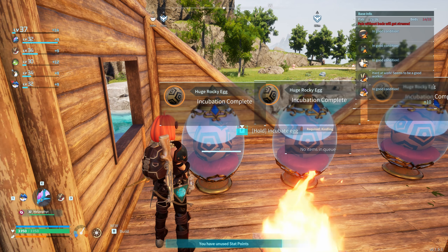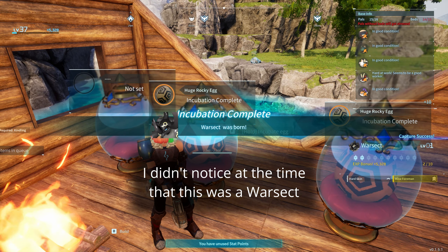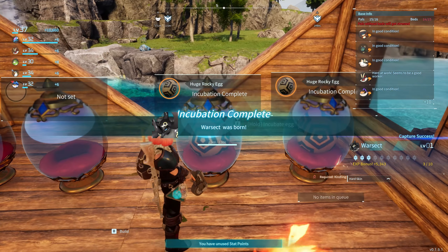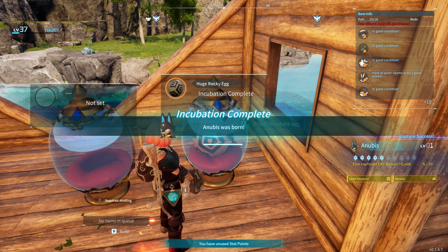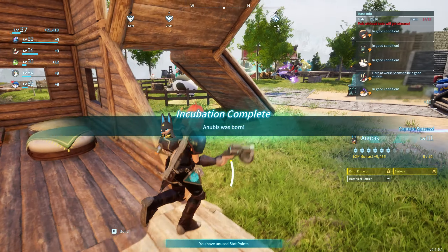Maybe I should solve this the way I normally solve issues — go to the shop and buy some. They do indeed have wool. I think 100 gold is quite a lot for one piece of wool, but I'm not in a position to argue. That's 41 more wool. While that's going, the first thing we've got to do is make beds at both of our places. Let's check out all of these new Anubis — mind foreman and hard skin, hard skin again, earth emperor and serious, earth emperor serious botanical barrier.